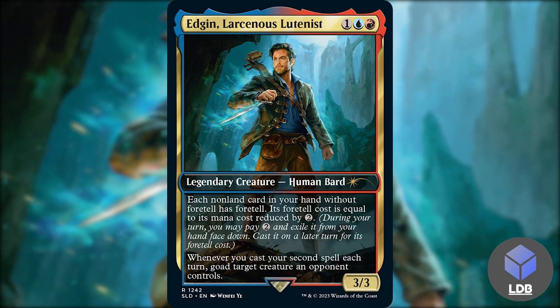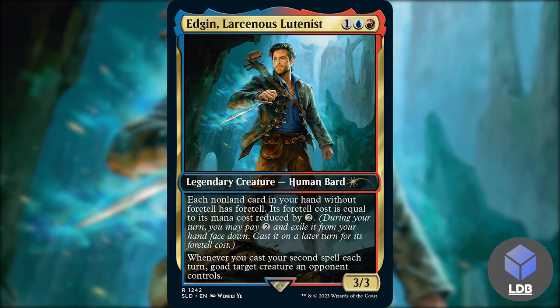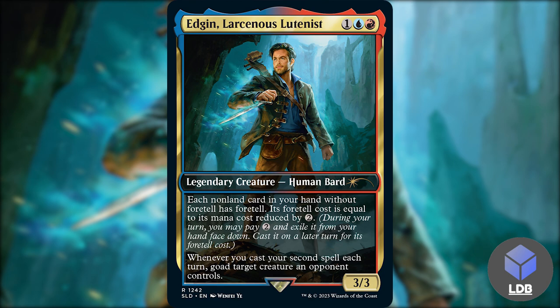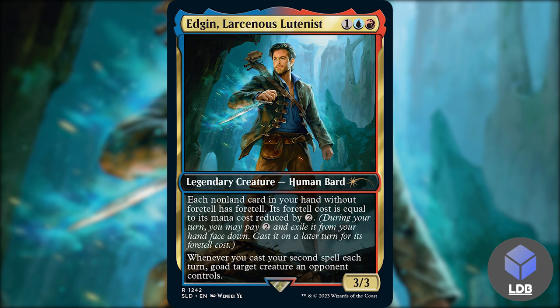One blue and a red for a 3/3 human bard. It says each non-land card in your hand without foretell has foretell, and its foretell cost is equal to its mana cost reduced by two. It also says whenever you cast your second spell each turn, goad target creature an opponent controls. I pretty much completely ignored that second ability — I don't really like goad, it's kind of annoying — and went solely into the foretell card theme.